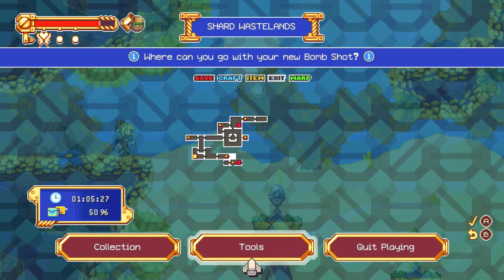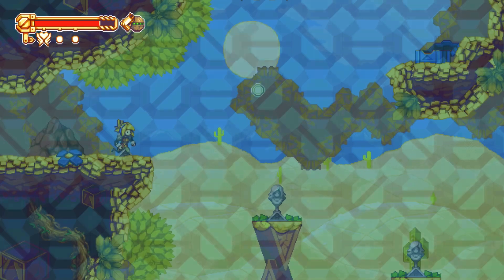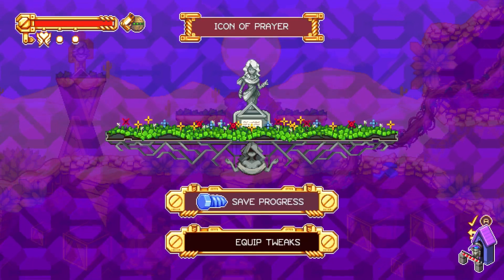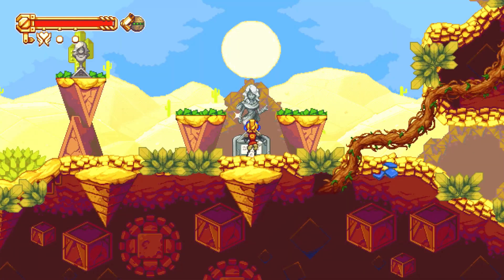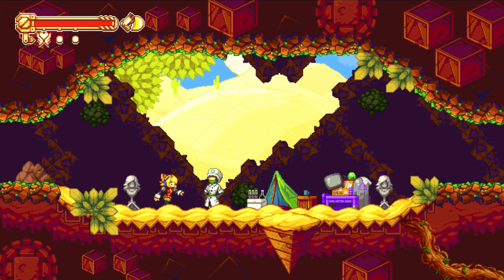We are back in this spot now. We already got the items in this room, so I'm just going to take the save point here. Let's save on file number two. We'll go this way now.